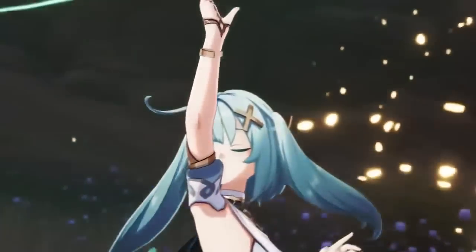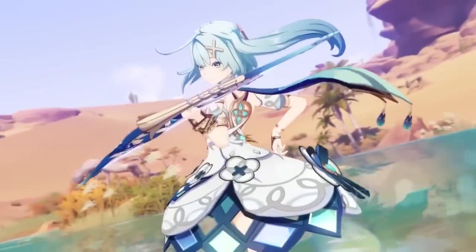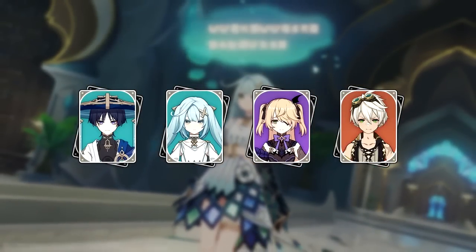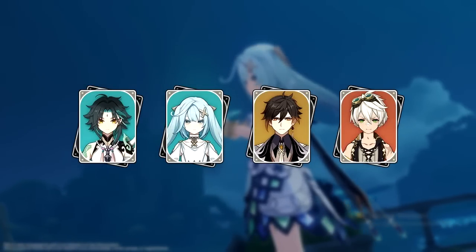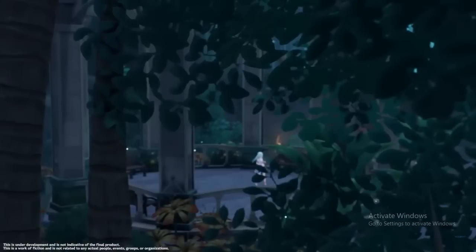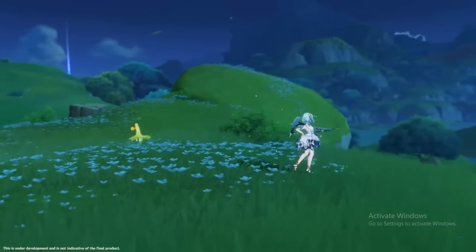For team compositions, Faruzan is simply an Anemo buffer. She provides the most value to Anemo main DPS characters. Core example teams include Scaramouche with Faruzan plus two flex slots like Bennett and Fischl, or Xiao with Faruzan, Bennett, and Jean. You can use her with any character who deals Anemo damage. You can also slot her into teams that just need an Anemo character for Viridescent Venerer, though that wastes a lot of her potential.